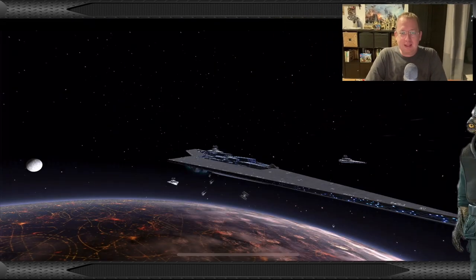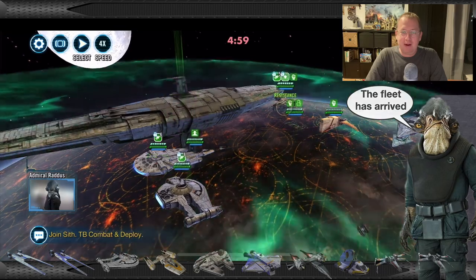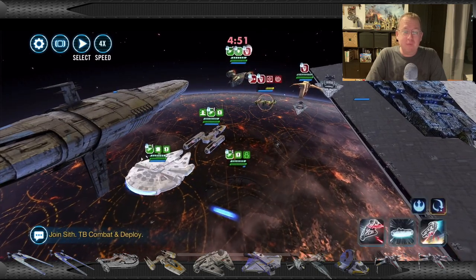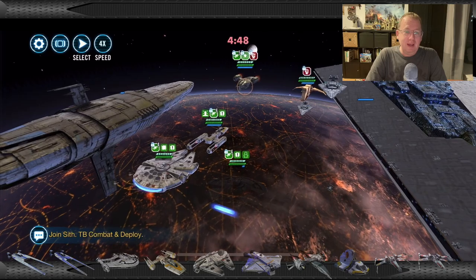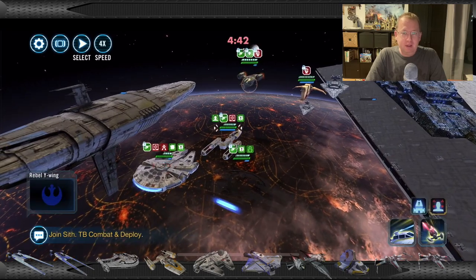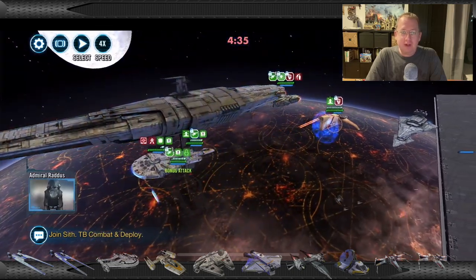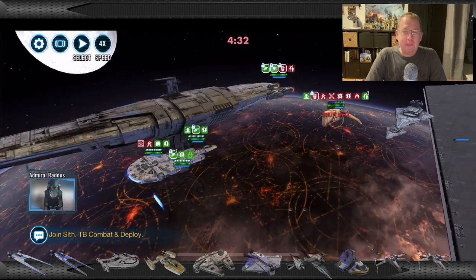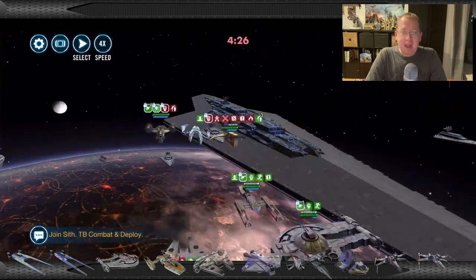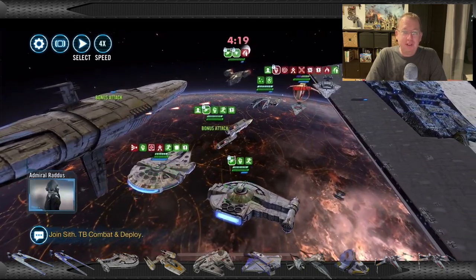To kick this off, let's first look at a Profundity versus Executor battle. This is probably the most common battle you're going to see for the next six months to a year, as most people don't have Profundities yet. As I'm going to say throughout this video, you really don't need reinforcements. When you get your Profundity unlocked to seven stars and you have Dash Rendar, Han Solo, Chewbacca — the only three pilots you're going to need besides Rattus — get them all to Relic 7 and beyond, and three is all you need. That saves your Phoenix, U-Wings, and X-Wings to stay with Home One.